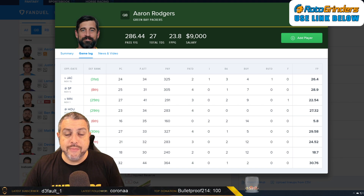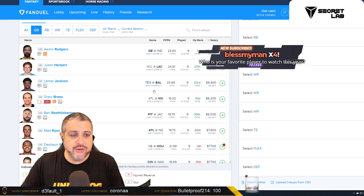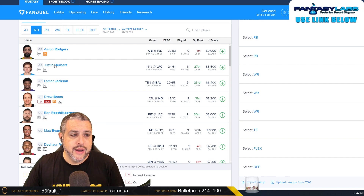Aaron Rodgers is going to be an expensive stack. We know he's going to throw it to Adams most weeks. You can stack with them and you're going to have to find value. This is a tougher defense than he's faced most weeks with Indy, but it is one of the highest-total games on the slate. So maybe he'll be a little bit less efficient in this situation, but they are predicting a lot of scoring, and Indy is tough against the run. I wouldn't be shocked to see him have multiple touchdowns again in this game.